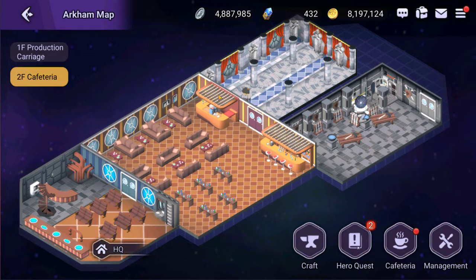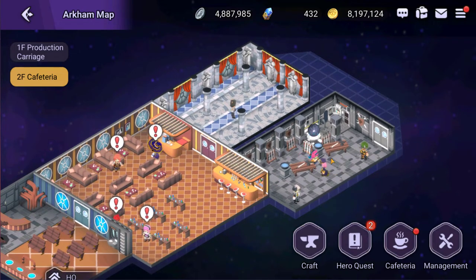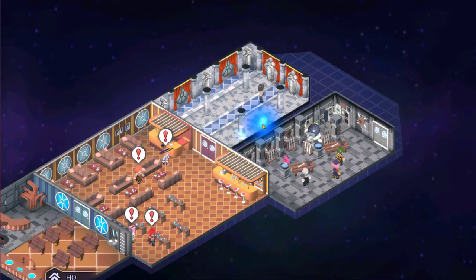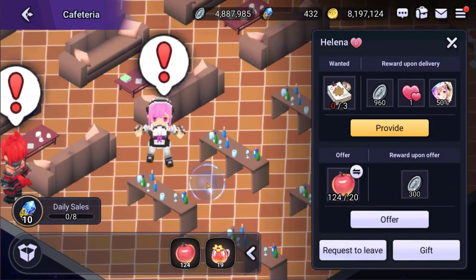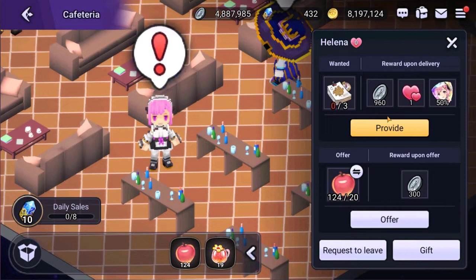The basic interface of the carriage brings you to the second floor, known as the cafeteria. We have a little crafting area for making gear and runes. We also have the hero quest area, which you can always hit a shortcut button to reach. Then we have the actual cafe area where characters come in and if you give them certain gifts, you can get potential shards from your characters.